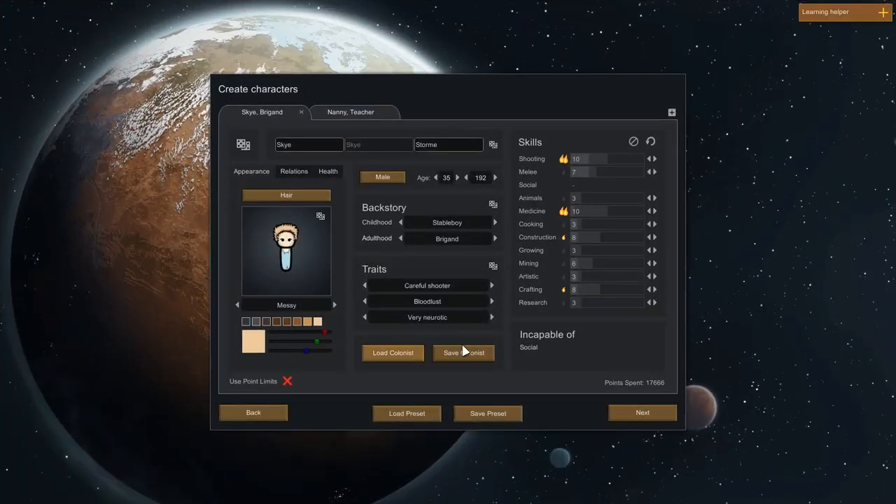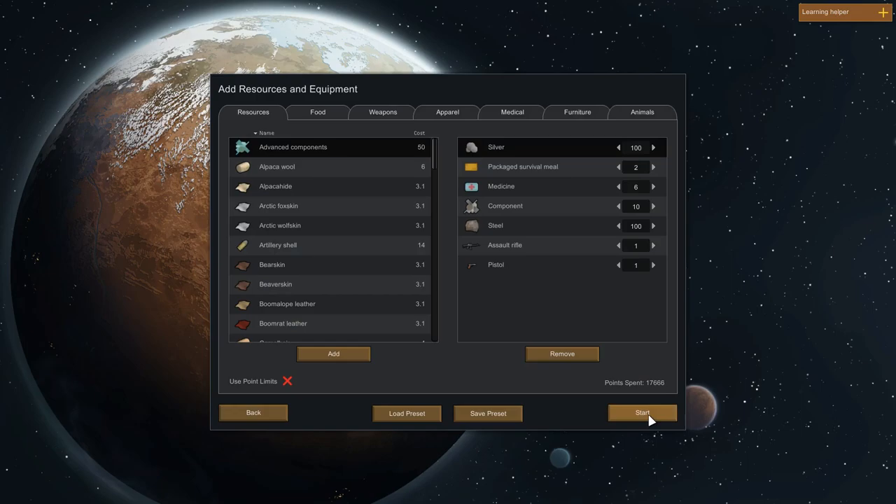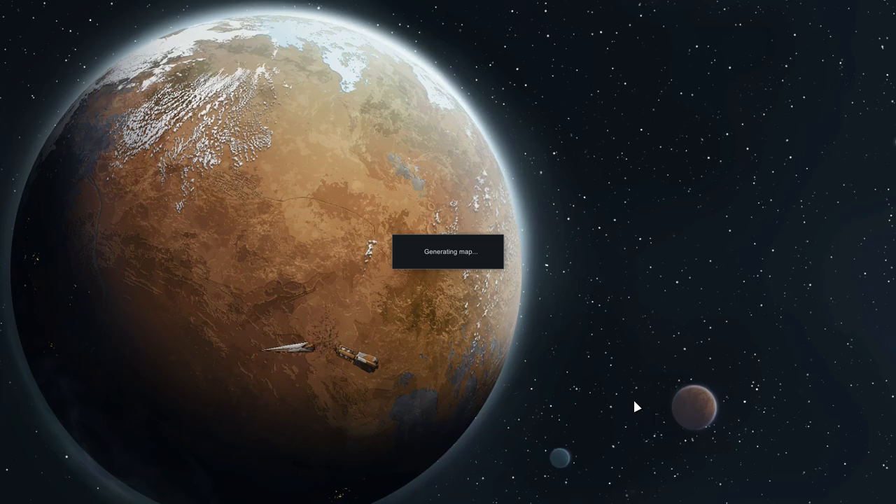I've now loaded up the prosthetics mod and you can see the points spent has jumped up dramatically. The implants have gone from about four and a half thousand to eleven and a half thousand — I think that's ridiculous and I don't agree with it, but that's why I wanted to show you that points difference. So we're done — now we can start a map. I just hope I haven't made this start too tough.